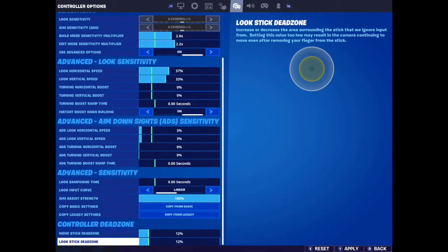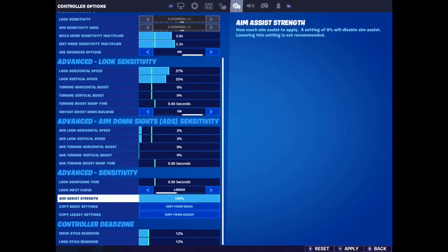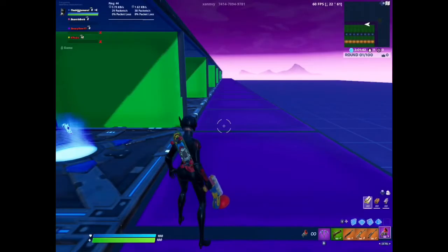Turn off all these, and I play on linear with aim assist strength at a hundred percent. Those dampening settings don't really need them. Hit apart — that's what it needs.